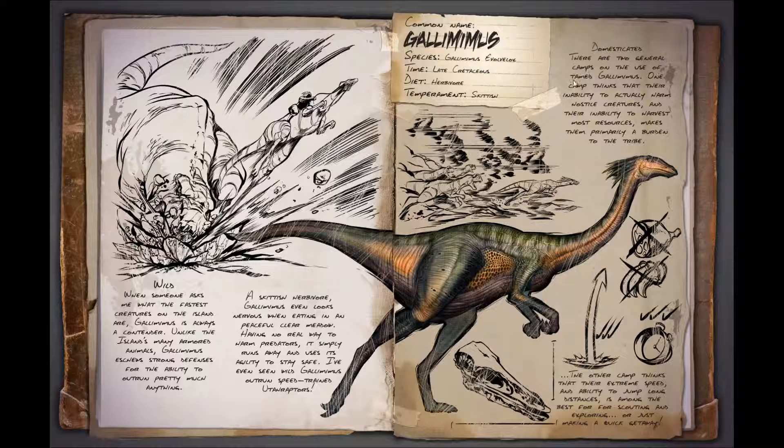When domesticated, there are two camps on the use of the tamed Gallimimus. One camp thinks their inability to harm hostile creatures and inability to harvest most resources makes them primarily a burden to the tribe. The other camp thinks their extreme speed and ability to jump long distances makes them among the best for scouting, exploring, or making a quick getaway. You won't know until you get your hands on them, but as they say — you've got to catch them all.